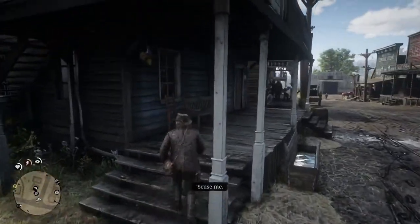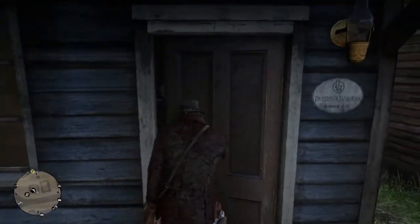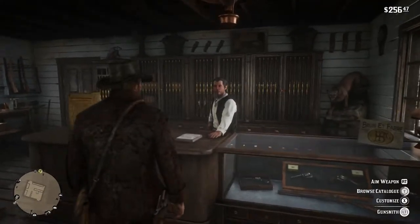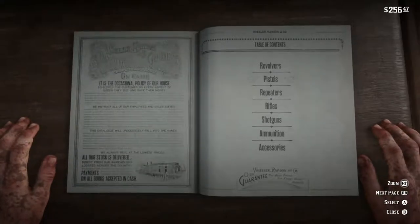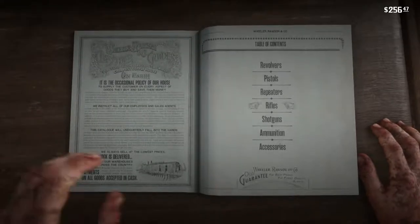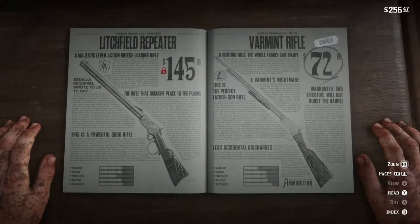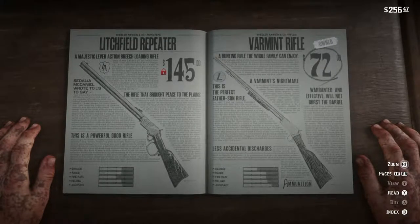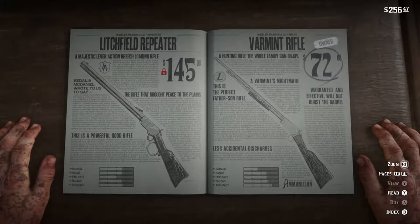I'll go ahead and show it to you guys, just so you know what I'm talking about. I'm going to walk in, browse the catalog, and then go straight to the rifles. The varmint rifle is the first option — this is what you need for a perfect pelt and a perfect carcass.